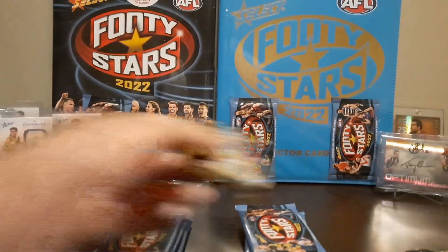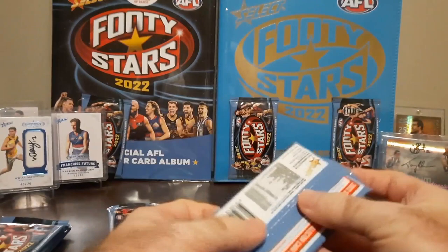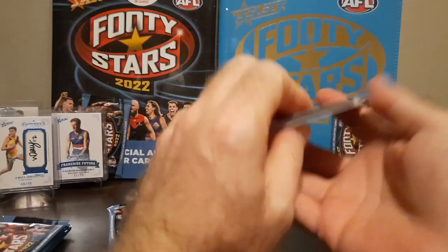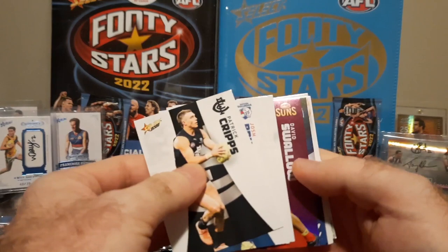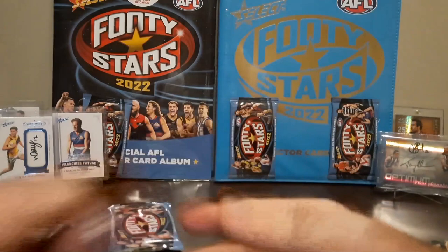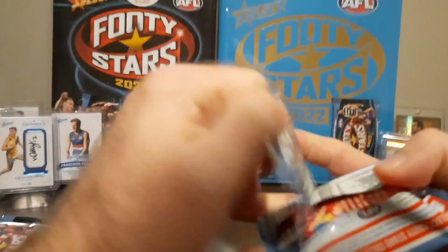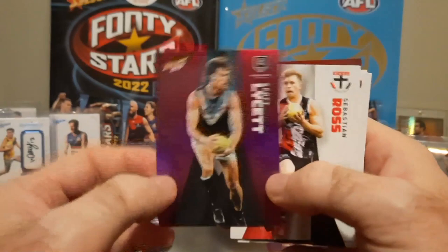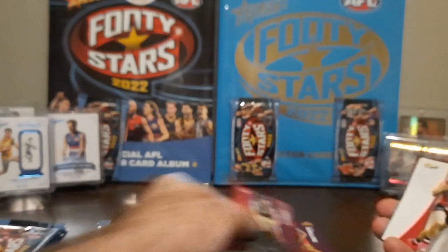Six packs right here - let's see how we go. Let's see if the Footy Card Battles t-shirt gives us any luck. First pack - we've got a Purple Parallel! David Swallow from the Gold Coast Suns, looking awesome. Purple Parallels are one in every three packs, so that's nice. Second pack - we've got another Purple Parallel from Port Power: Scott Lysett. I like these Purple Parallels - they look really awesome with the rainbow background. The purple just looks really cool.